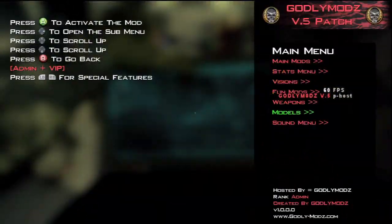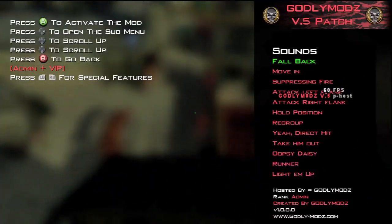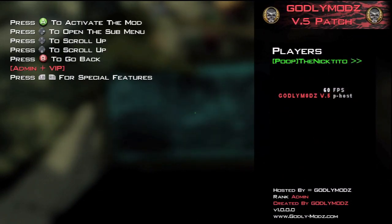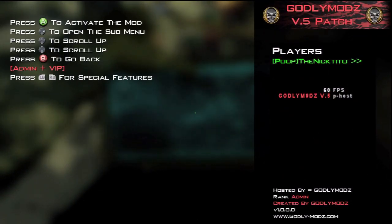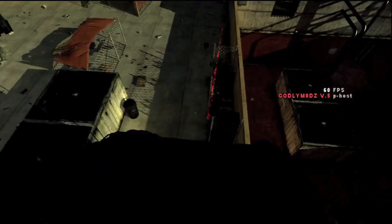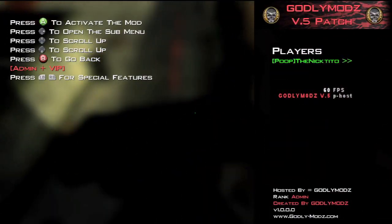You can go to Sound Menu — whatever you want. Yeah, Direct Hit. Now this is what I really like. So now we're in Players. Activate the submenu. You've got basic stuff like verify, make the IP, kick, derank, kill player, teleport to me, take weapons, freeze, give the flag, give drugs — which I always thought was kind of weird — and all sorts of stuff like that.